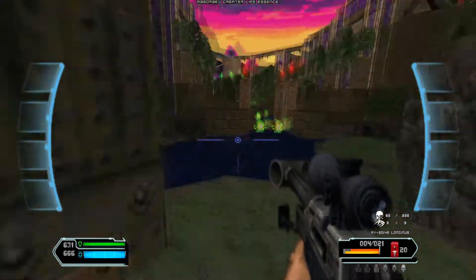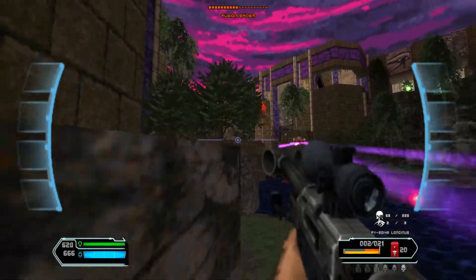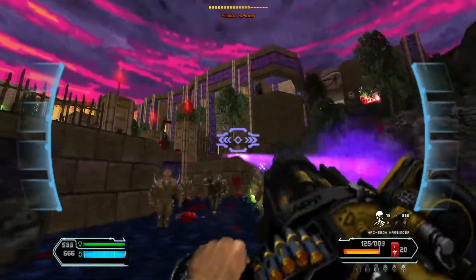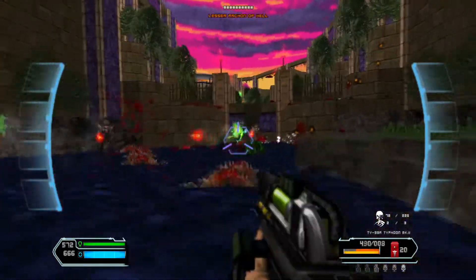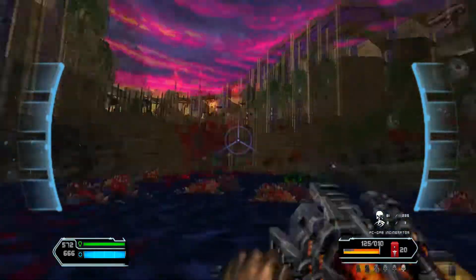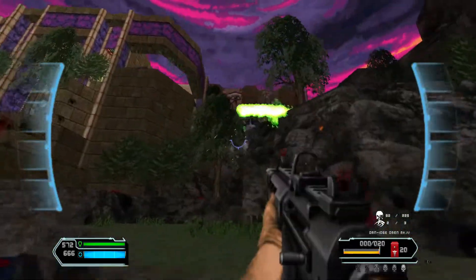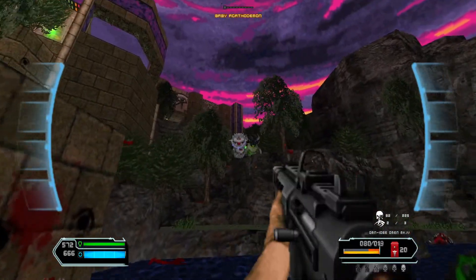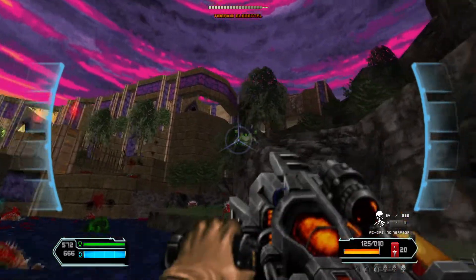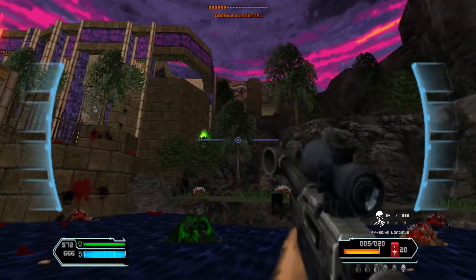Anyway, let's press the switch. That'll raise that platform and spawn a bunch of enemies. First thing, let me deal with the Fischer Spider with this one. There we go. And with the assault rifle, let's kill the Agatha Demons. And with the sniper rifle, let's kill the Tiberian Elemental — after reloading, that is.